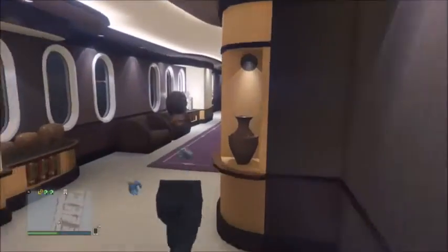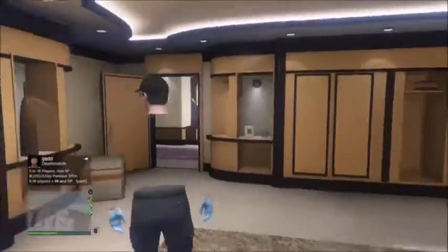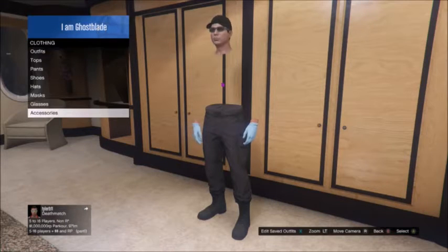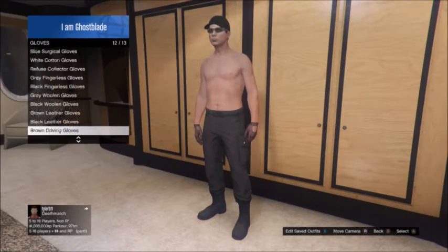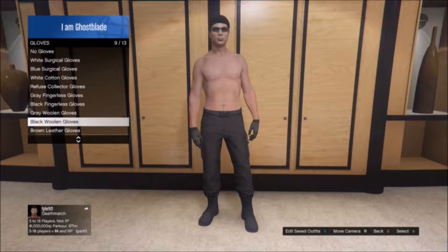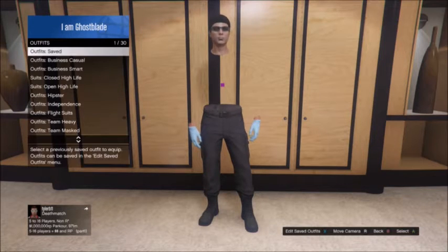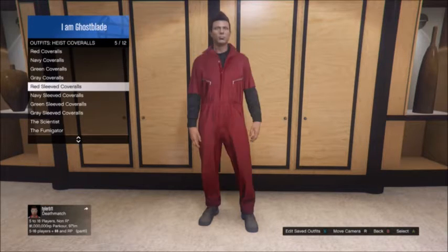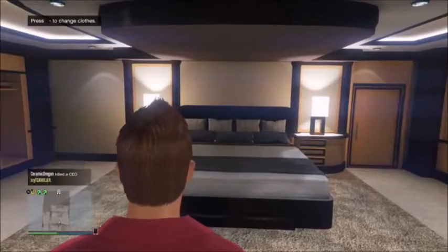You're going to need four things to do this glitch. First, you need to own an office or be eligible for a CEO job. Once eligible, go into the clothing store and buy all the gloves, including the outfits with the gloves. This adds up to a lot of money, though the gloves themselves are cheap — it's the outfits with gloves that get expensive. You also need to own one of the heist coveralls: the red, navy, green, or gray coverall. I'll be using the red coverall for this video.